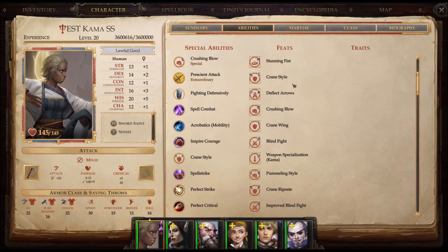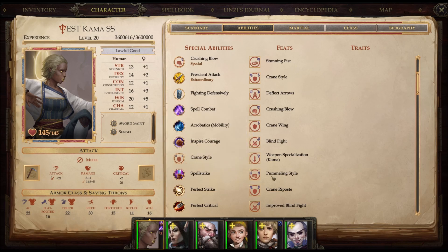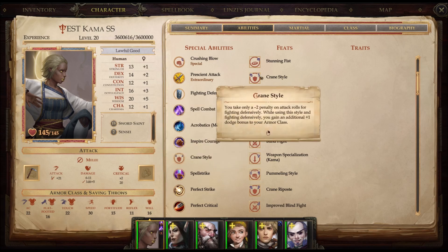Not only do they give you a lot of armor class, but there's a penalty for fighting defensively — a minus 4 penalty. If you get 3 ranks in Mobility, which I have, you get a plus 3 to your dodge while that's on instead of plus 2, but you still get that minus 4 penalty to your attacks, which really sucks. Crane Style, Crane Wing, and Crane Riposte help decrease that penalty eventually down to minus 1 instead of minus 4. Definitely worth having, and they give you more armor class as you do it.